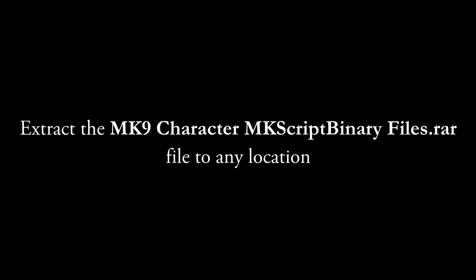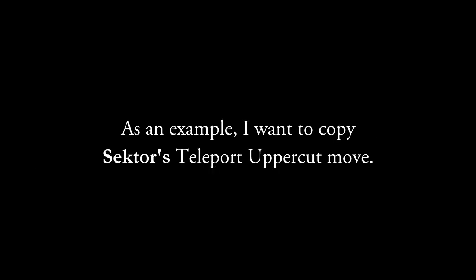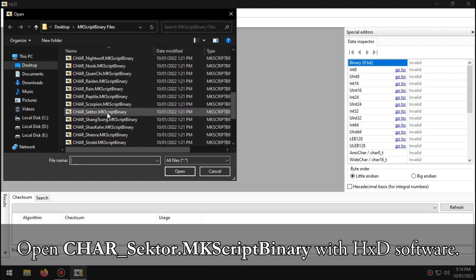Step 2. Extract the RAR file to any location. Step 3. Find any MKScript binary character file that you want to copy their moveset or movepool. As an example, I want to copy Sector's teleport uppercut move. Open charsector.mkscript binary with HxD software.